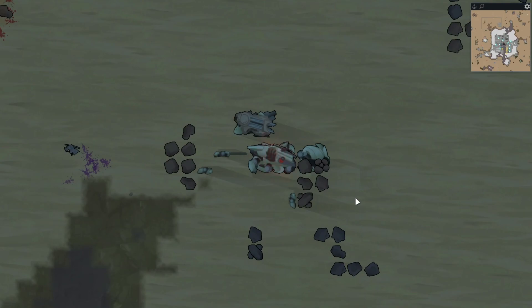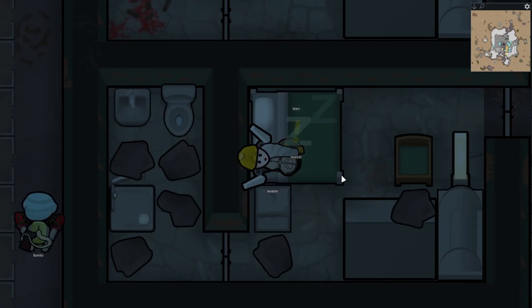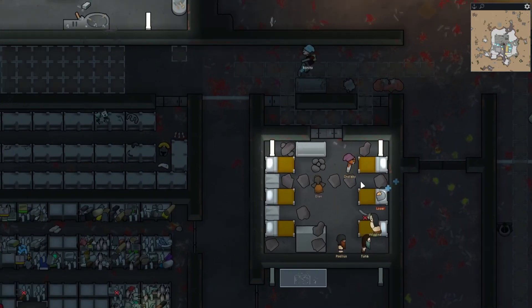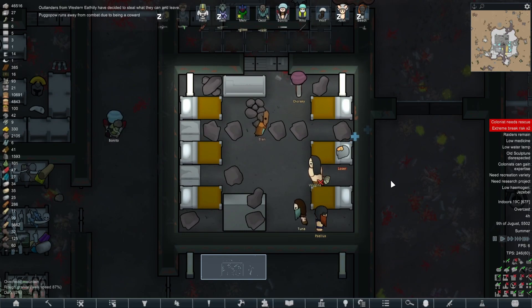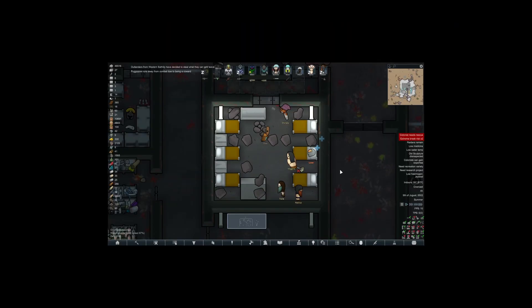The Biotech DLC in Rimworld is arguably the best DLC we have. We have the Mechanator stuff, the Sangreface stuff as we can see with Jezebel, and the genetic stuff, which we'll be using on one of these lucky prisoners at some point. All of these things we'll be attempting to do this episode, which is going to be great fun.